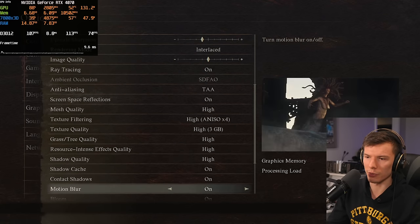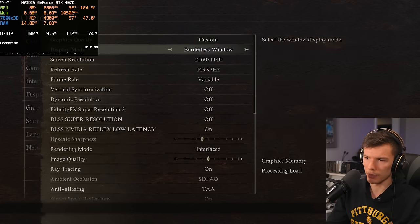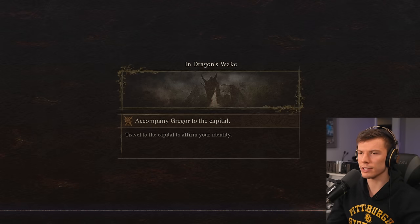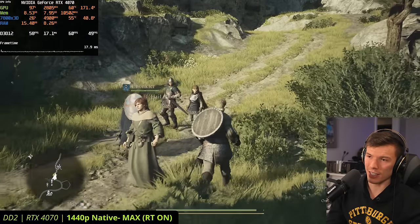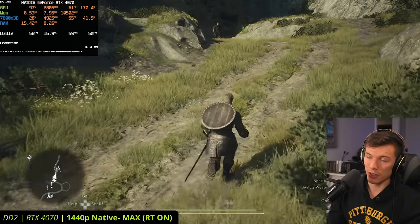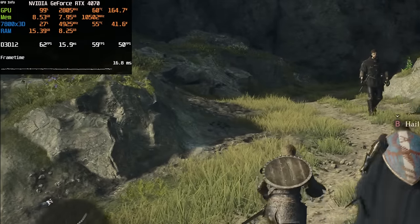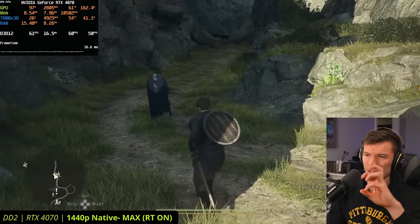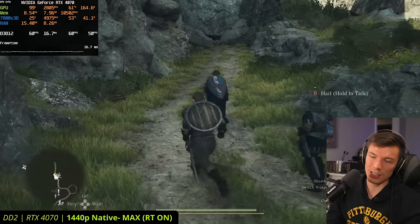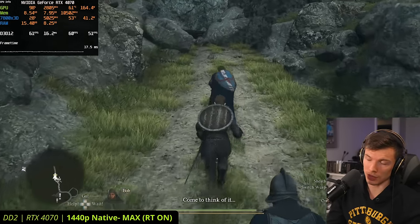With everything maxed out at 1440p including grass quality all the way to high, the RTX 4070 is getting about 60 FPS, which is pretty demanding. A brand new mid-range GPU is just barely scraping by at 60 FPS. That is a lot more performance than the RTX 3060, which was in the 30s to mid-40s at these settings.